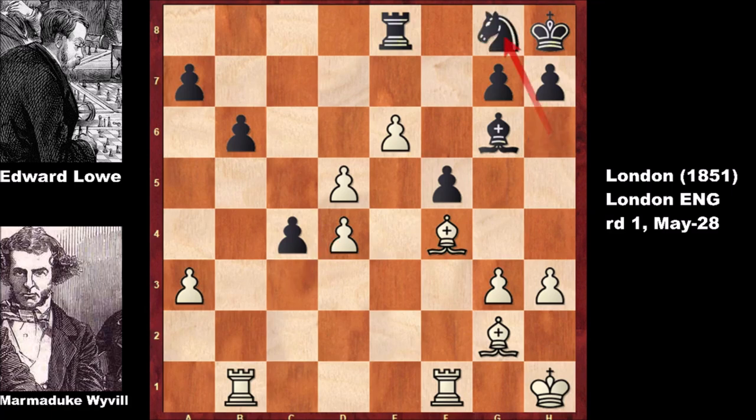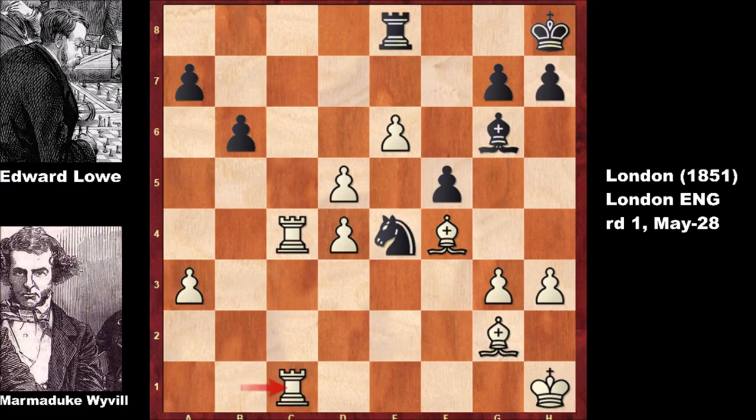After capturing the pawn, knight to g8, and rook from f to c1, knight to f6, rook takes pawn, knight to e4, and doubling the rooks. Willville wants to exchange the rooks. King to g8, and after rook to c8, black resigned.